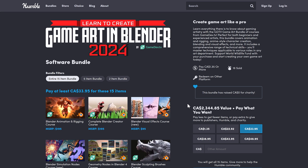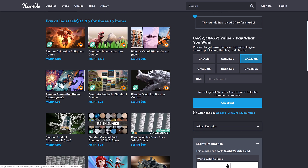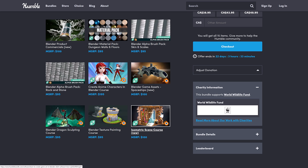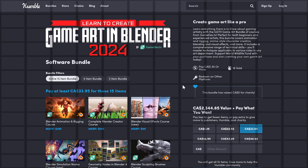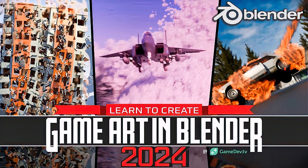The other reason I highly recommend this bundle is simply how current it is. Simulation nodes literally just added, Geometry Nodes up to date, Sculpting still on Blender 4, and several brand new courses. Even if you already have content from a previous bundle, there's plenty of new content here. Blender 2.8 courses are becoming less and less valuable, and stuff this current is pretty rare.